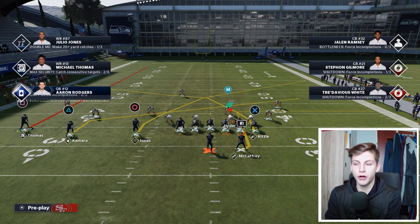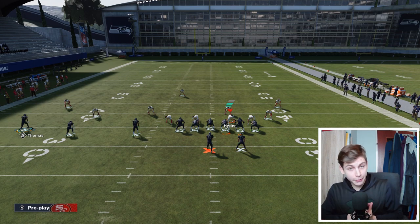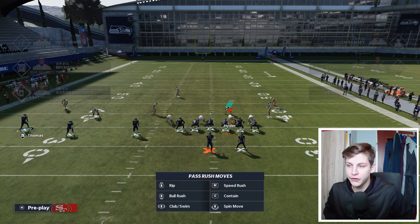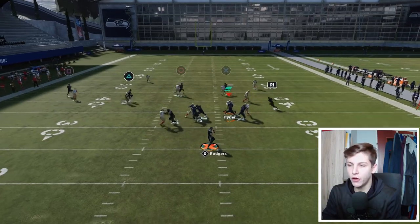We want to put Killa on the post, Kamara on a slant, McCaffrey on an option out or angle out. We want to make sure we have tight end appearance on a tight end and backfield master on a running back. This will beat man coverage. Both the crosser from the tight end, the crosser from the wide receiver, the slant from Kamara, and the angle out from McCaffrey all beat man coverage.